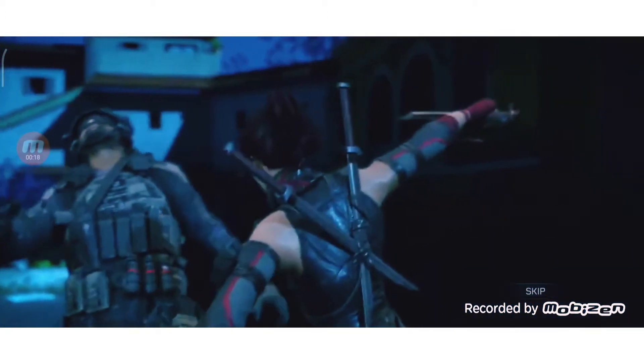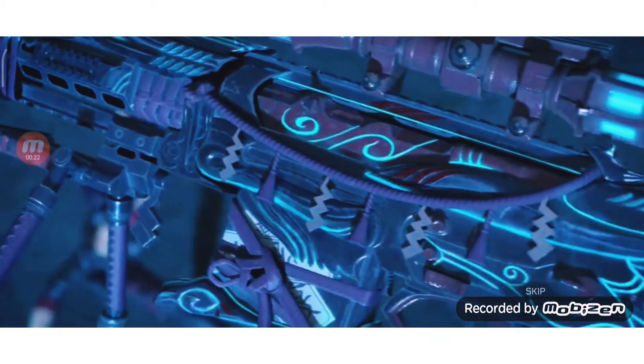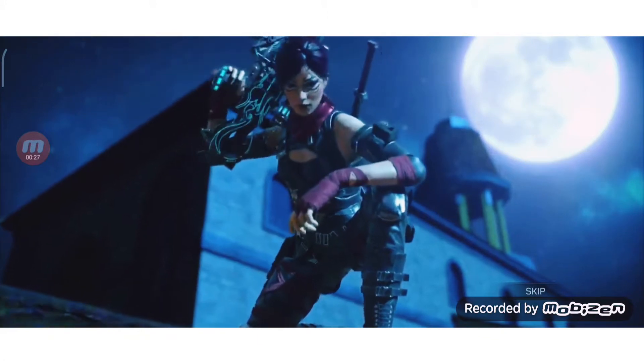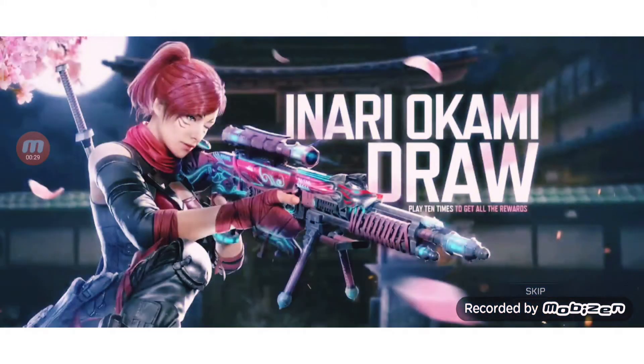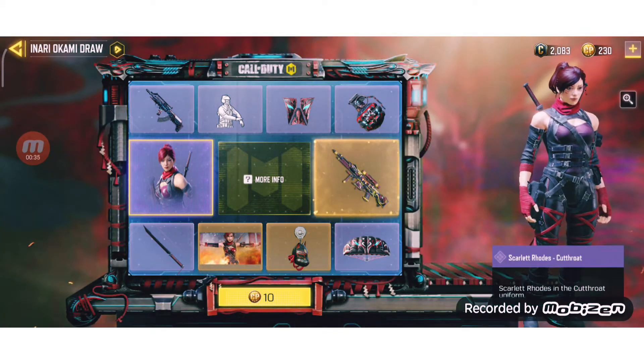This is the character skin of the whole lucky draw — she's just killing with her cool katana. And that's the Arctic 50 Foxfire, the legendary weapon. She's on a rooftop and she killed him. So those are the two main items being revealed.